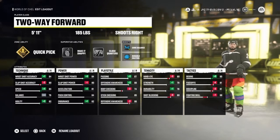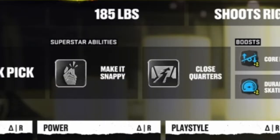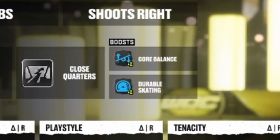Point has a well-rounded set of skills. For the zone ability I went with Quick Pick, which will help this build pick off passes. I then took the superstar slots as a chance to focus on his shooting specifically, adding Make It Snappy which boosts snapshot accuracy while skating — this definitely is a skill of Point's. Then I went with Close Quarters, which is just one of the best abilities in the game and will help him put in goals at close range, something Point very much excels at. For the boost I went with Core Balance.